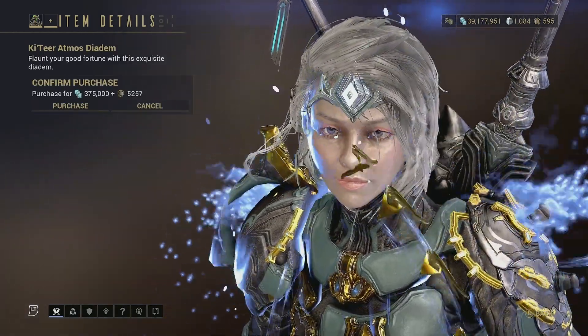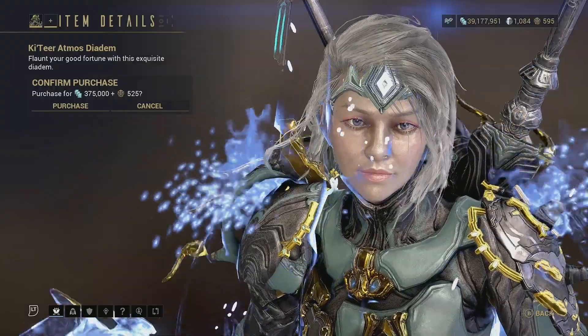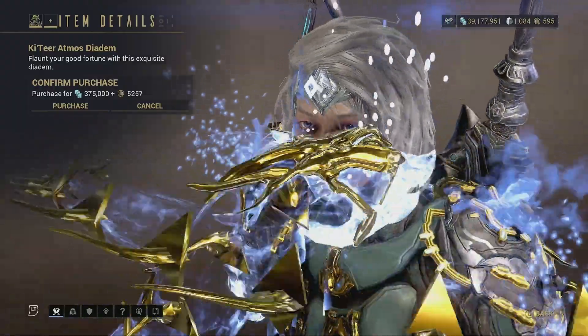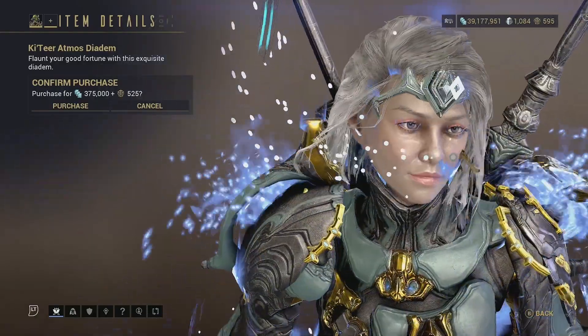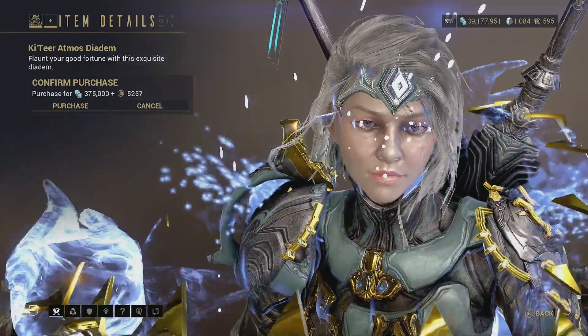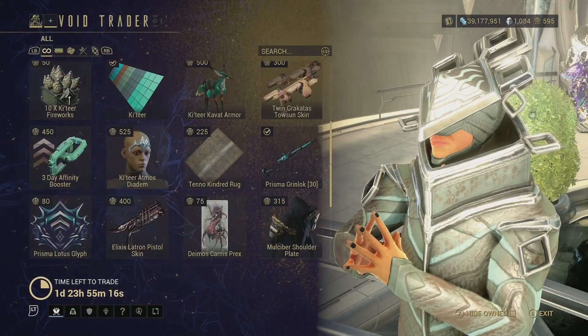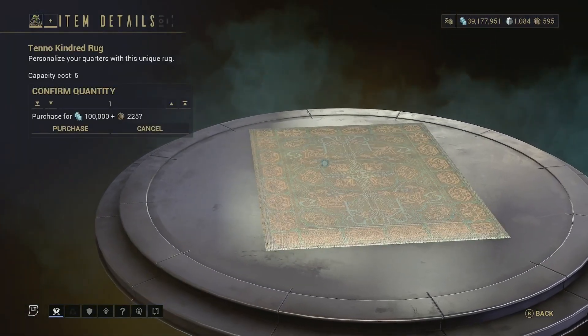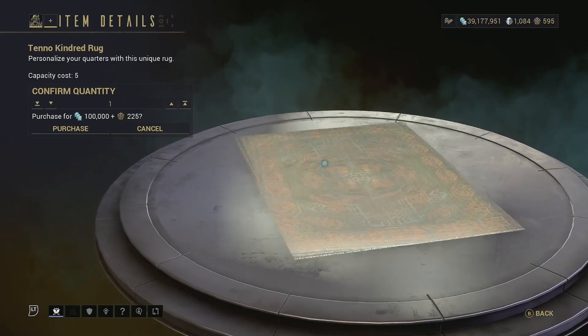Then we have the Katyr Atmos Diadem — a nice diadem for your Operator/Drifter. It's probably the best actual accessory for the Operator's face in the game, although it does look a bit silly. Then we have the Tenno Kindred Rug — a nice rug decoration for your Orbiter or Dojo.